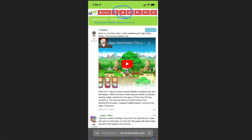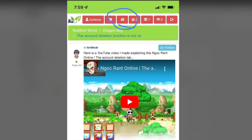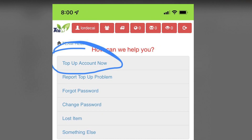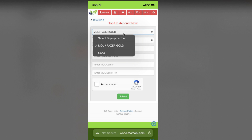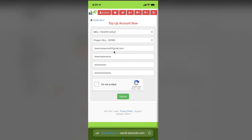So what you need to do: go to T-Mobile.com. You have to either make an account or log in. At the very top of the forum page, you will find this option — click that. You want to click 'top-up account now.' You want to click the Razor Gold option, then click Dragon Boy Gems. This is very crucial: you want to type your email in lowercase, your username in lowercase. This is the 10-digit code, this is the 14-digit code — it goes in order, so the first field is for the first thing, the second field is for the second thing.